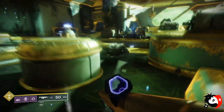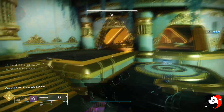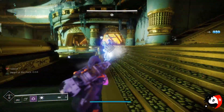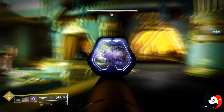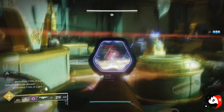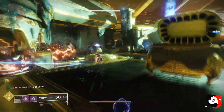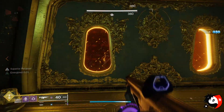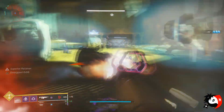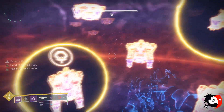For the final encounter, clear ads first, then return to your designated spots. The boss will turn purple and throw an orb — it lands on one of the big plates. Pass it across in a line: if you're on the left, shoot toward the right, and vice versa. The last person shoots it at the boss. Nobody should be standing on the big plates at this point, as cabal drops will bring enemies with cleavers that can wreck you or instantly kill you.